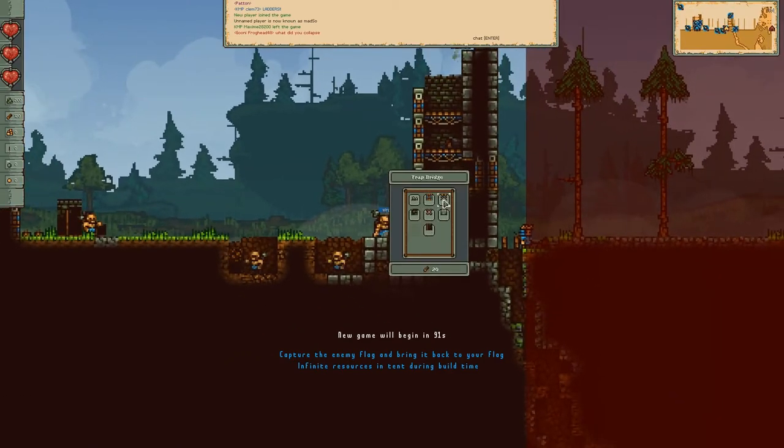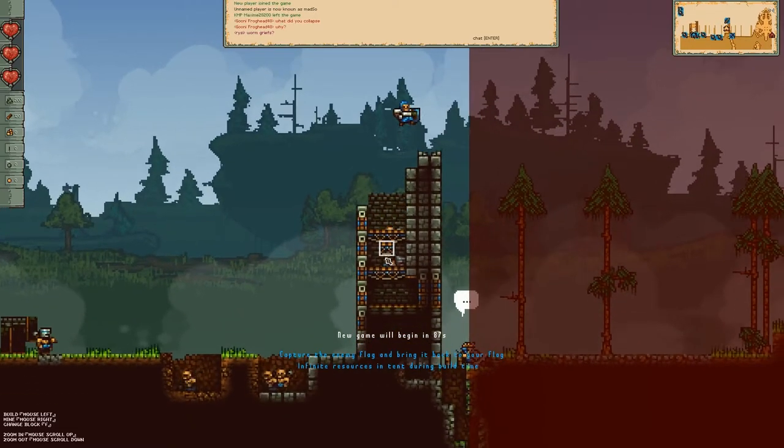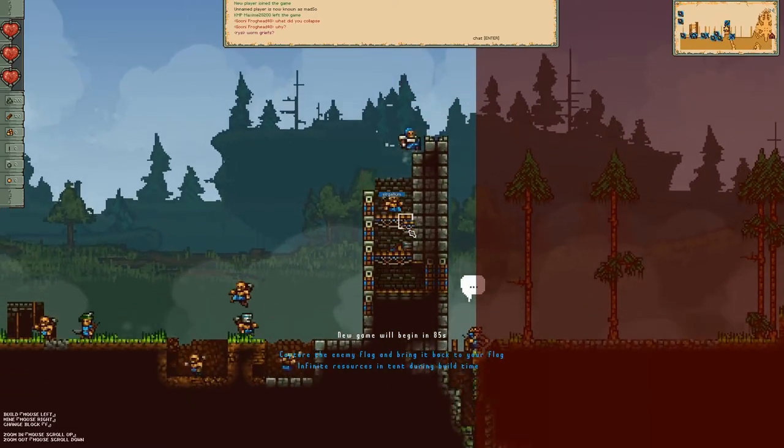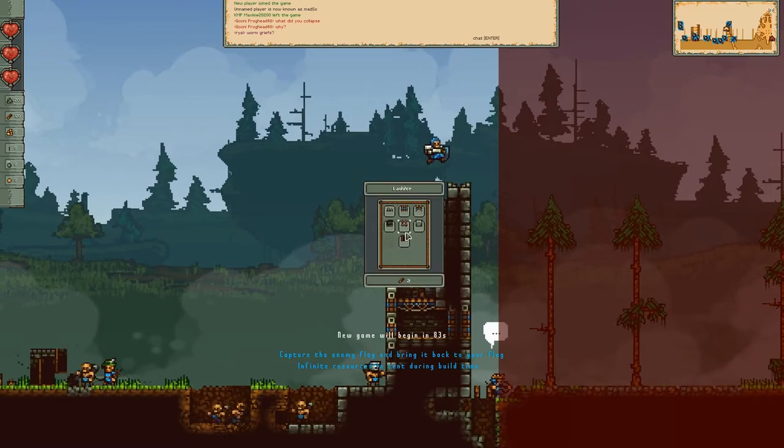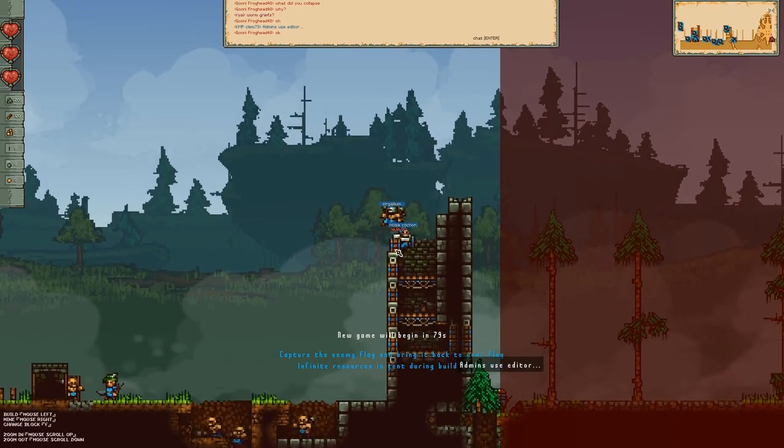There's a team bridge — also called a trap bridge — and your team can stand on them, but if an enemy stands on them they collapse. So typically you put team bridges with spike pits underneath them.